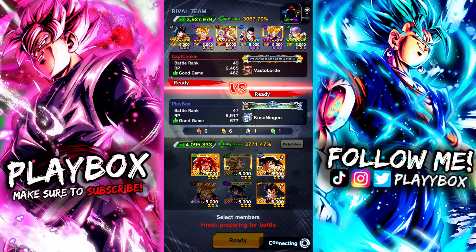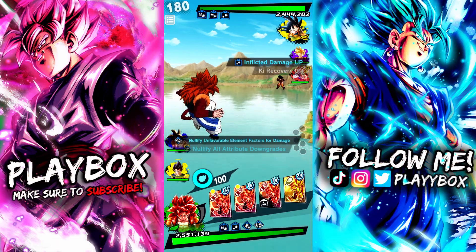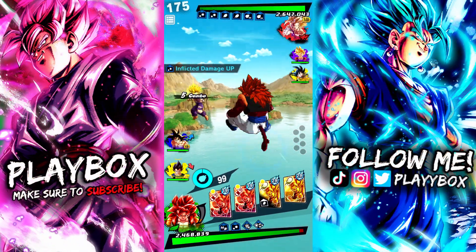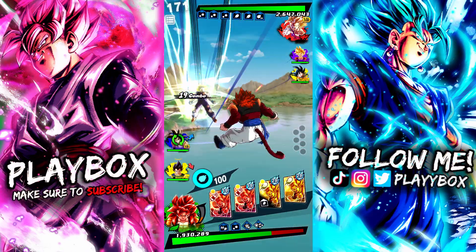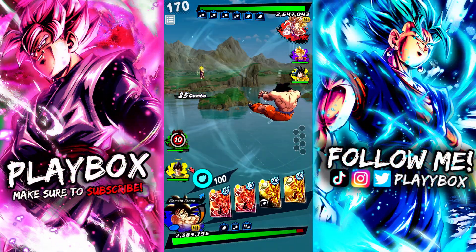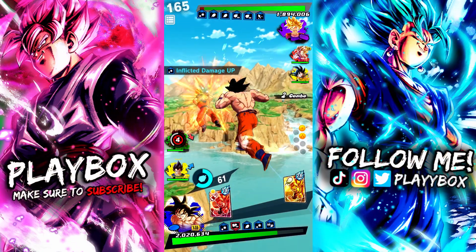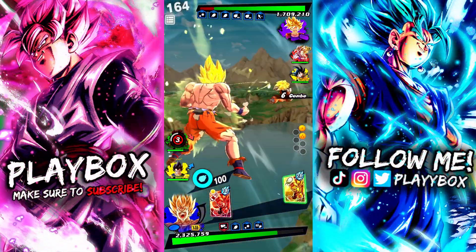For this setup we're going to start off with Super Saiyan 4. We'll let him tank this — he has 80% cut but he's still taking a decent amount of damage from Gohan, which is to be expected. Okay, blue card, easy. Switch out.